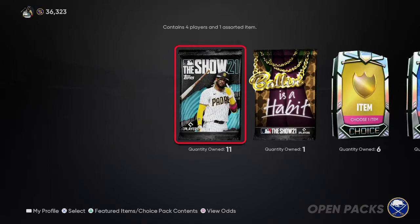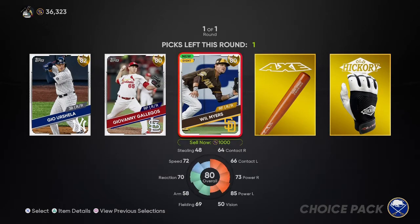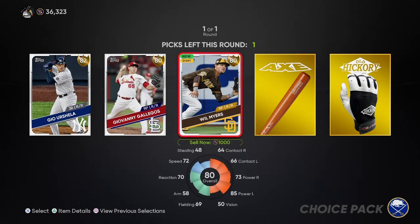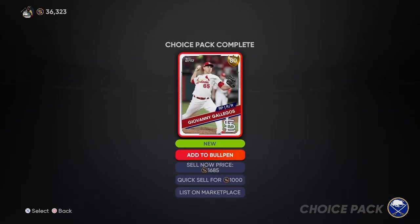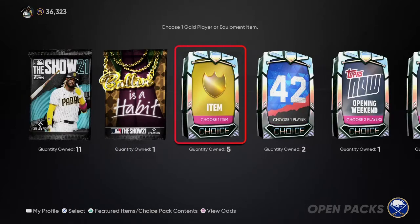Let's start opening some packs. I'm going to go with the gold players first because that feels like the most logical thing. These are cards that will probably crack our team. We're going to go Gallegos here because he sells for the most and because I don't have a solid reliever yet. Actually, I do - somehow I have a gold Brad Hand. But never hurts to have a good righty reliever in your pen. Let's open these and then we'll open the golds last because they can fill a role.